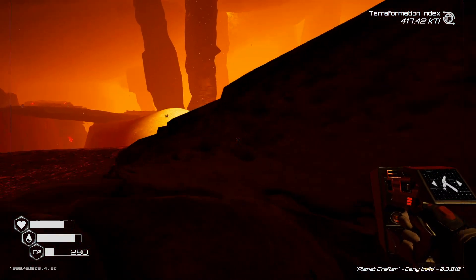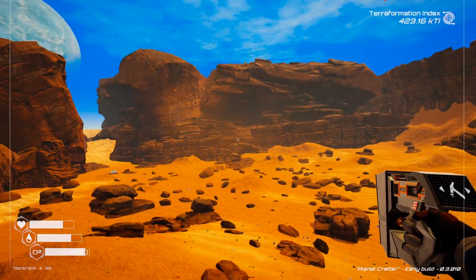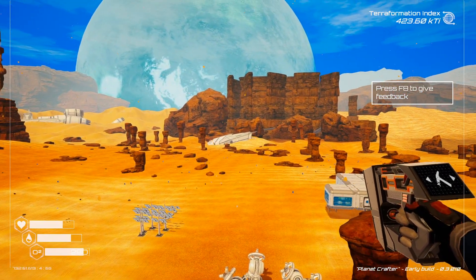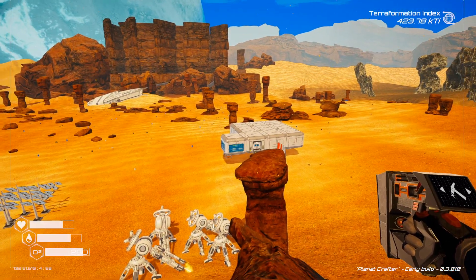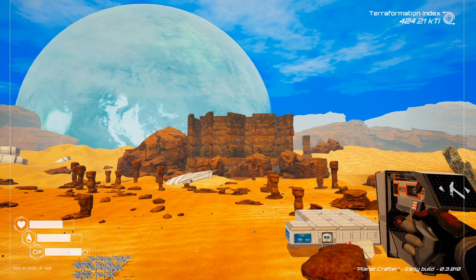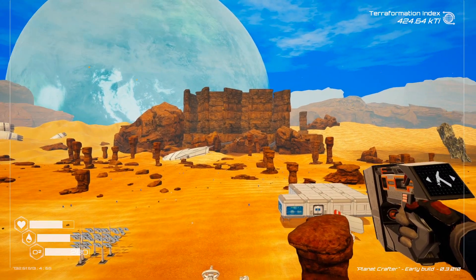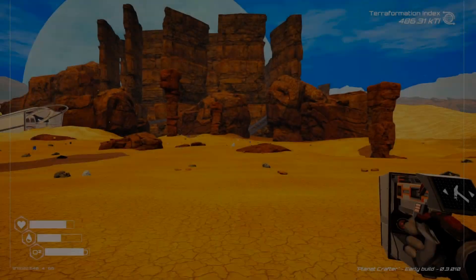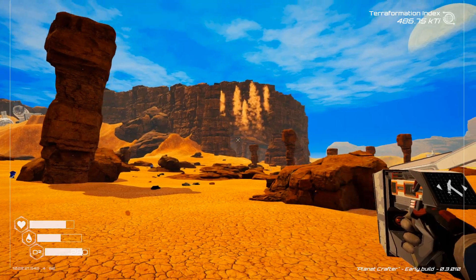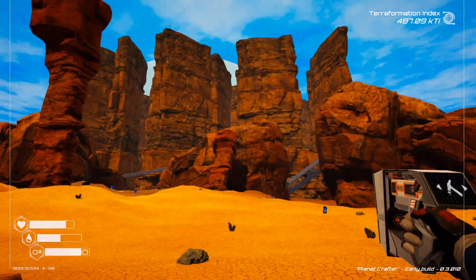Chest number four is probably the trickiest one. We had chest one there, chest two up there, chest three in the cave, and for chest four you want to head to that structure — there's my base — and head to that small ship back there. It's going to be inside those big rocks; it's almost like a maze in there. Head over behind that ship and I'll show you how to get there. This one is kind of a pain to get to. You can see the wreckage there, and that's the entrance to the area. You'll see these really big tall rocks.